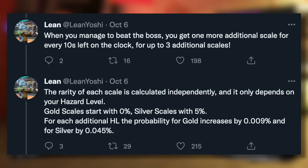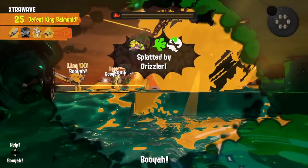The rarity of each scale is calculated independently and it only depends on your hazard level. Gold scales start with a 0% chance, silver scales with 5%. For each additional hazard level the probability for gold increases by 0.009% and for silver by 0.045%.